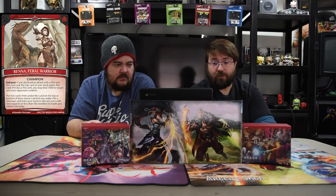Today we are going through Prehistoric Smash with our new champion arena: the Feral Warrior. Exhaust — if you declare an attack with a fire unit this turn, put the top card of your deck underneath this card. If it was a fire unit, you may do 1000 damage to a target unit your opponent controls. It happens every time you swing or whenever you can easily kill off a unit for free.